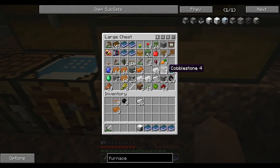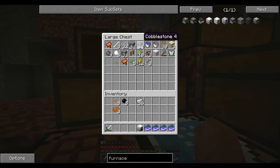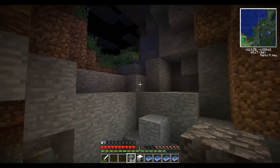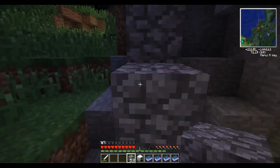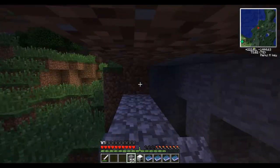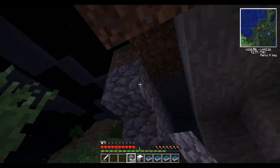Do we have any blocks to fill that up with? Because I am not dealing with that. Cobblestone — that's what we need. Sweet, sweet cobblestone. Oh, this is cool. We're flying constantly, draining our power. Almost done.